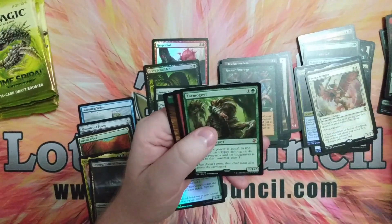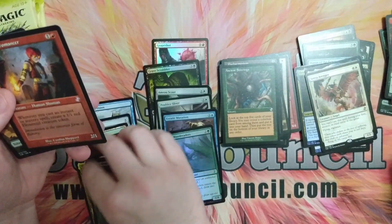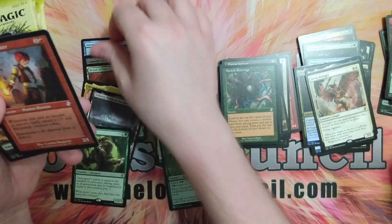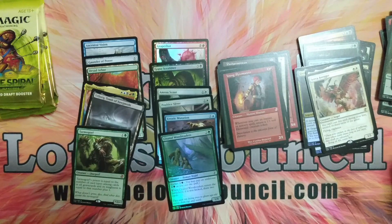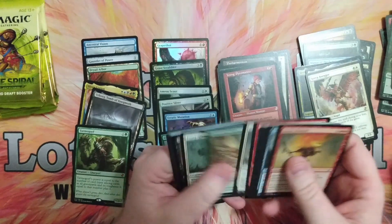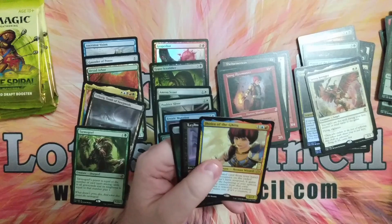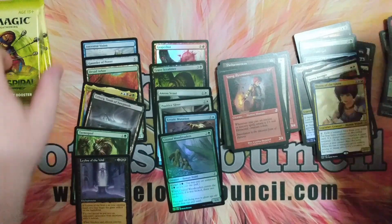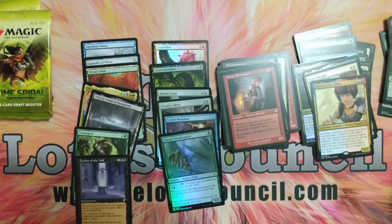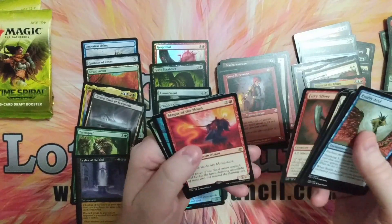We got ourselves a Tarmogoyf. Oh my goodness. So we're doing pretty decent with the spicy stuff. I remember when Tarmogoyf was like 100 bucks almost — it was quite the card. That's about 10, 15 now. We got a Jayer of the Get-To and a Leyline of the Void. I keep pulling Leylines of the Void whenever I open these packs. It's okay because it's a great card that's played a lot — it's 12, 15 bucks, so a decent amount.